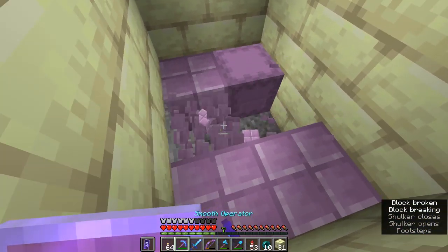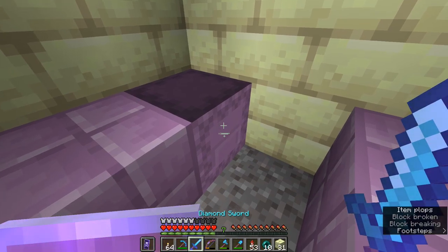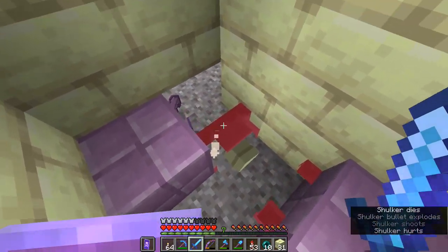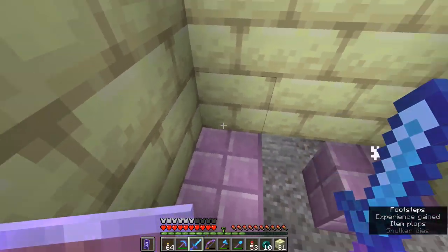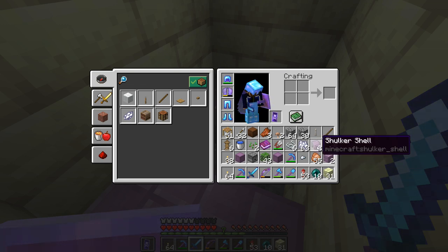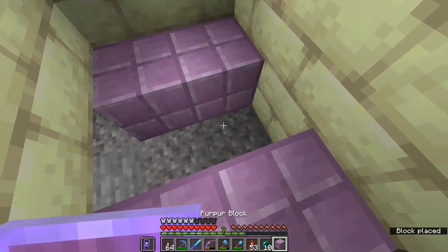Once this guy spots me, he starts to attack like normal. And we get to demonstrate the other addition from Vanilla Tweaks — Double Shulker Shells guaranteed. We could just fill these blocks in, spawn a few more endermites and get five or six Shulkers out of this. I find this quite a balanced way of generating Shulkers in the overworld. It involves gathering a whole bunch of enderpearls, losing health while doing that, and the chance of an endermite spawning is still relatively slim, so it doesn't feel too overpowered.